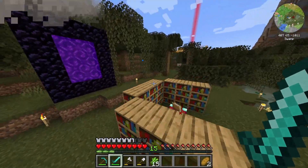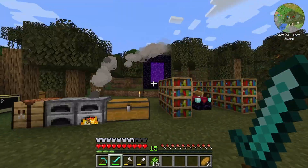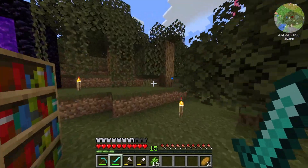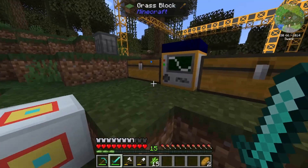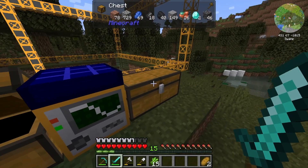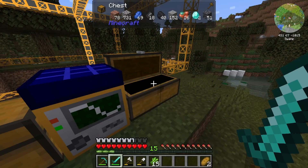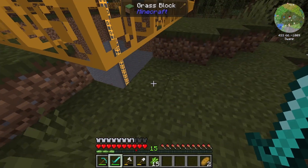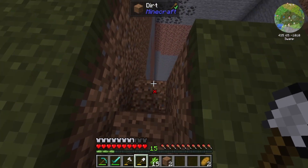I know last episode we did a lot of exploring. I showed you the quarry, which has been running since I joined the world. Does it have any goodies in it for us yet? This one's got a whole lot of junk. It's got some obsidian going on. This one's got some iron and diamonds. And then once it finishes up where it's at, we are going to move it to another chunk.